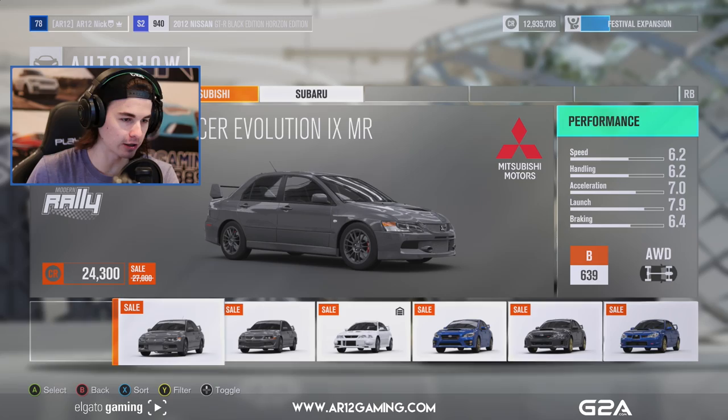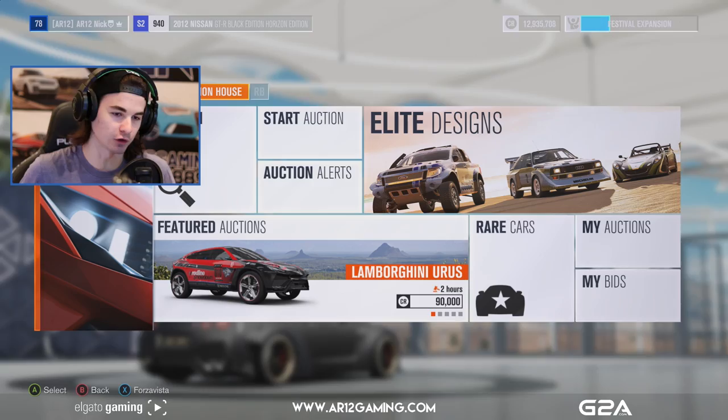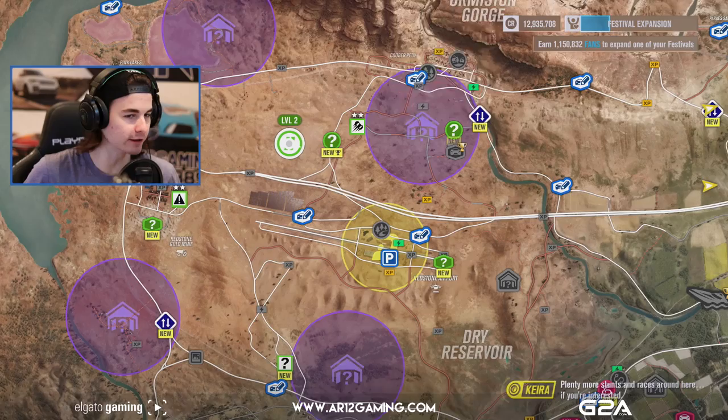We got some Subarus, but these ones are a waste of money. Here's the thing — if you get cheaper cars, you can just go on the auction house, search them up, and people are selling them for like the cheapest price with upgrades on them. So it's not really worth it to buy any car from the auto show. Let's see what races we have to do though — we should have quite a few more events to do for today's episode.